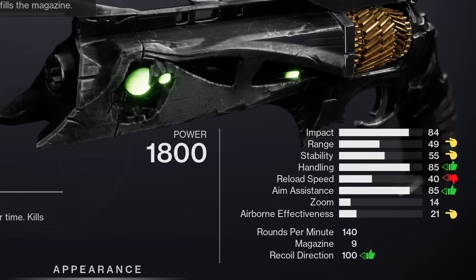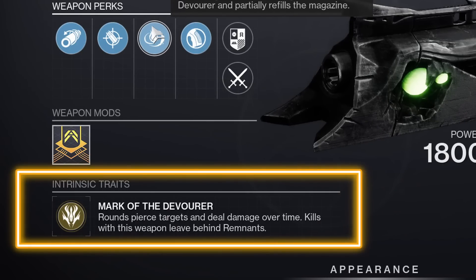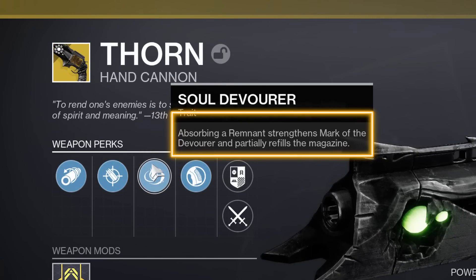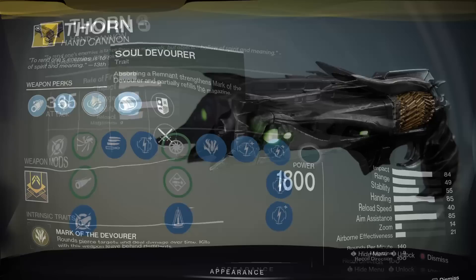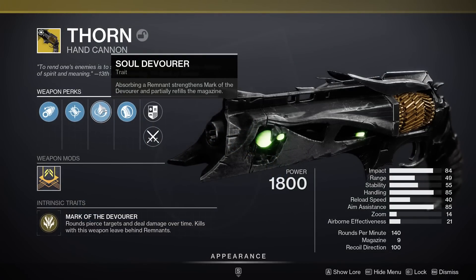While the 40 for the reload speed is a bit lacking. Thorn's intrinsic trait is Mark of the Devourer — rounds pierce targets and deal damage over time, and kills with this weapon leave behind remnants. The coinciding exotic perk is Soul Devourer: absorbing a remnant strengthens Mark of the Devourer's damage over time and partially refills the magazine. And it pains me to say, much like Malfeasance which we just covered, still no exotic catalyst. We're in year 6 of Destiny 2, and Thorn, which was a Destiny 1 weapon reintroduced back in the Forsaken era — I think its years of service alone have earned it a catalyst.